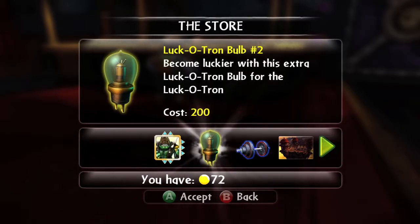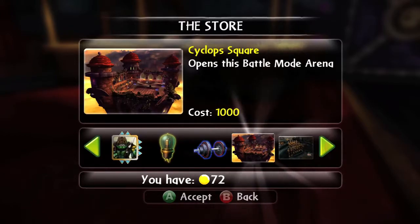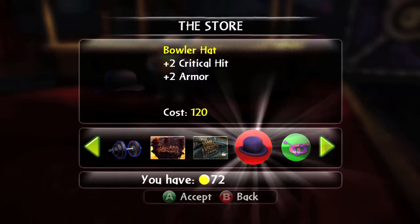You can also buy some cards in our in-game store, which is another new feature. Besides Skystones, we also sell PVP arenas, Lucky Charms, and some heroic challenges that are not available any other way.